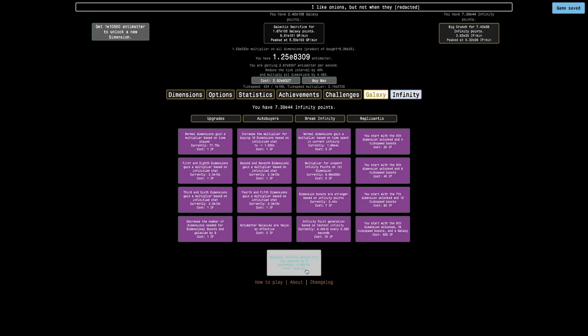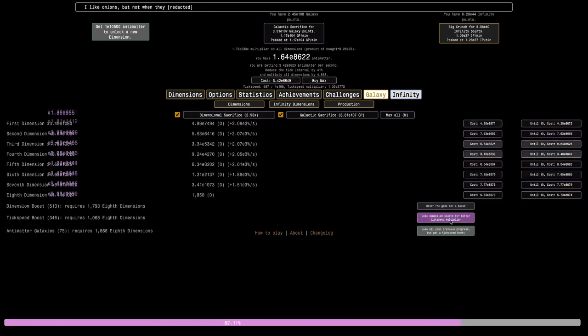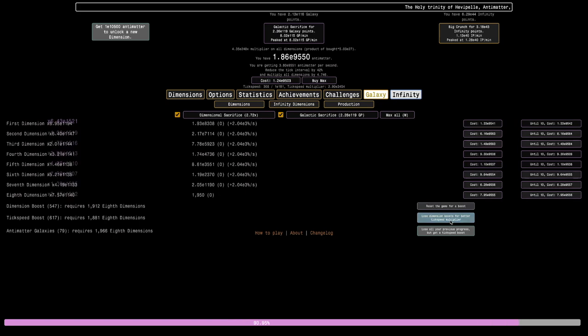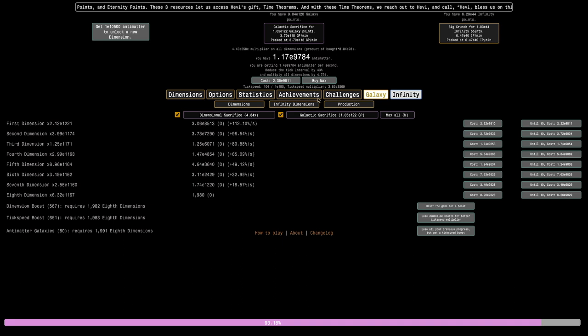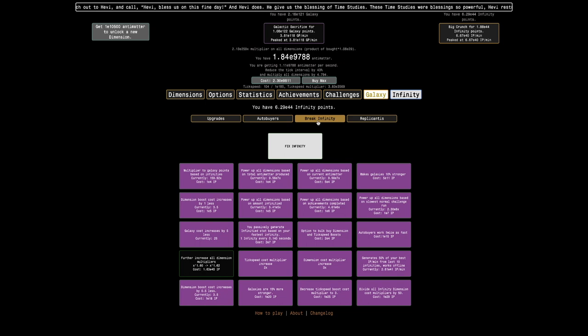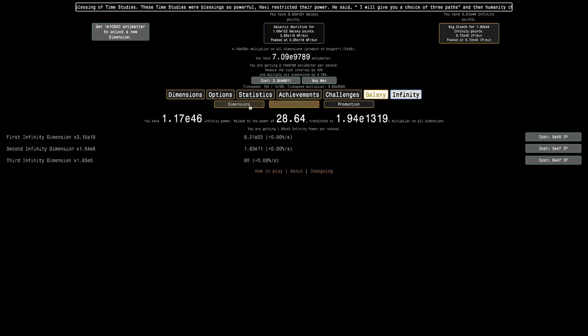I'm back two days later instead of one. I've gotten two infinity point doublers — let's see how many galaxies I can get. Perhaps I can reach 80 galaxies. At the very least I'll be closer than ever to E10,500 antimatter. Yeah, there is 80 galaxies — can I reach 81? No, 81 is not possible. I'm still about 730 orders of magnitude of antimatter away from the new dimension, but it's gonna be pretty good. It'll get me E44 infinity points — just not quite enough for the doubler, which is unfortunate. I can get these infinity dimensions, but they're not really helping, even with all these galaxies.